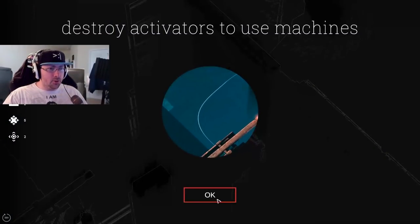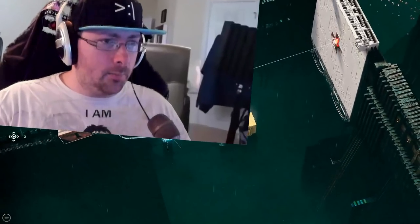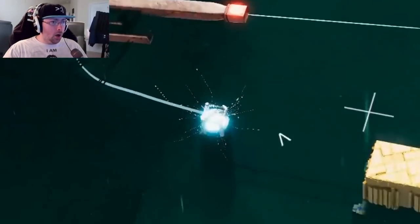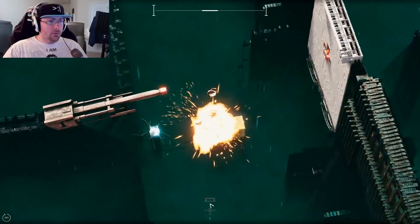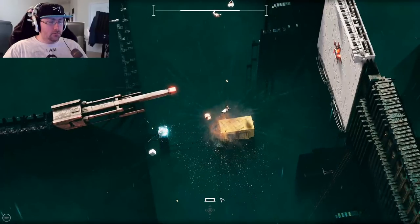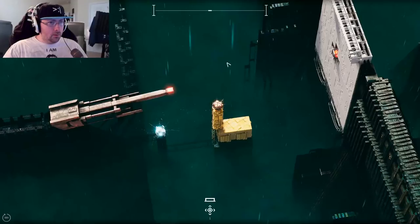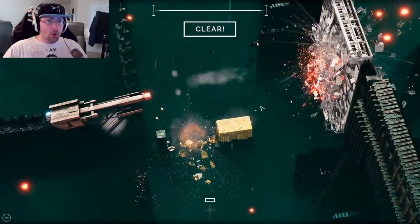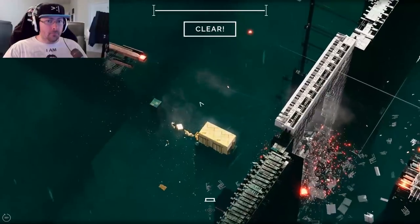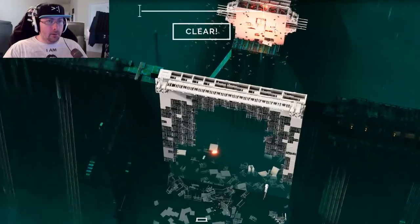Destroy activators to use machines. Couldn't I literally just put a bomb here since it's in range? No, that did not work. Let's put this here, bomb here, let it fall over — just enough. Bam, there we go. Okay, that just blew that up — epic! And then we need to get that one.